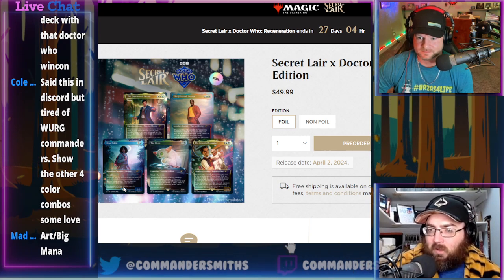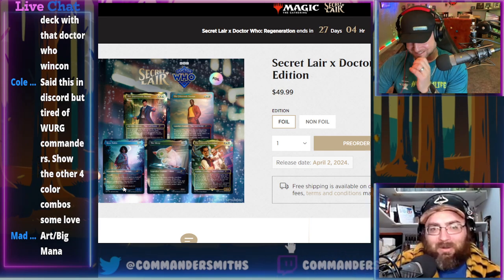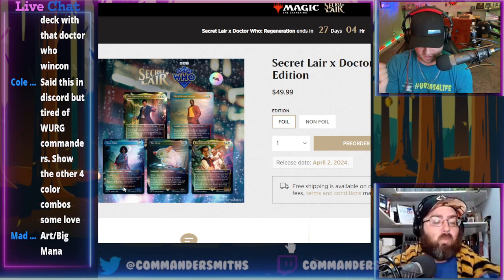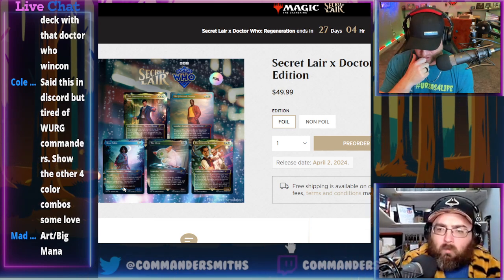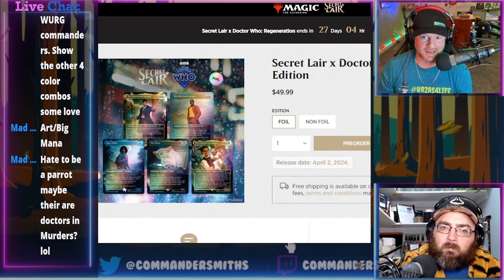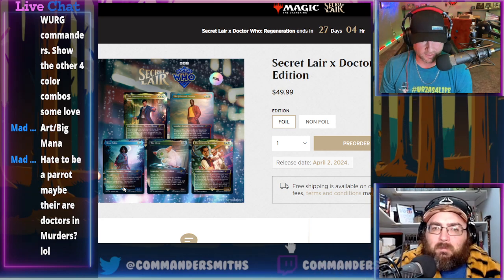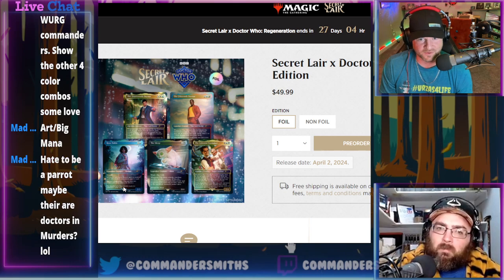There will be a bonus card related to Doctor Who, like every one of these IPs has had. DnD had the fat lazy dragon, Street Fighter had the Hadouken lightning bolt, Stranger Things had the laboratory flipping land, Walking Dead had Lucille the equipment. This is by far the least number of cards we've gotten: DnD had six, Street Fighter had eight, Stranger Things had nine, Walking Dead had 11 counting tokens.